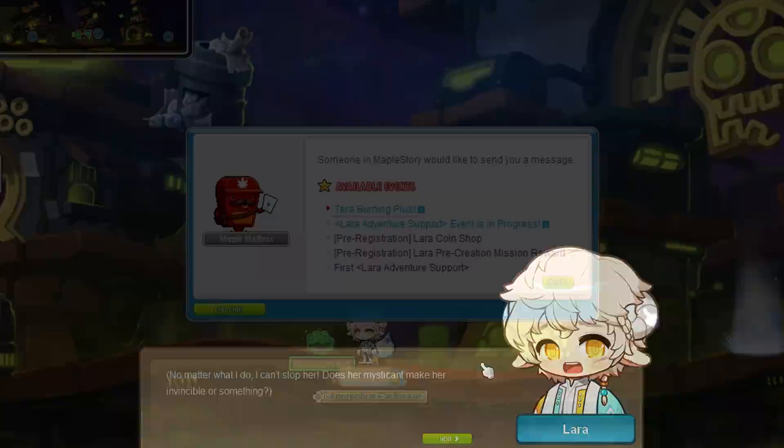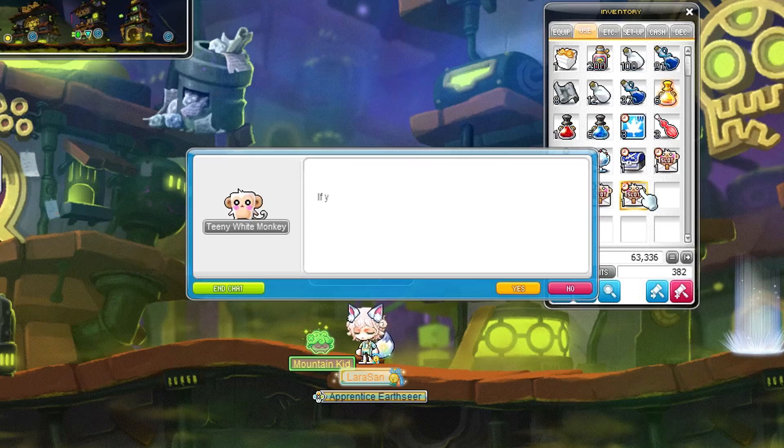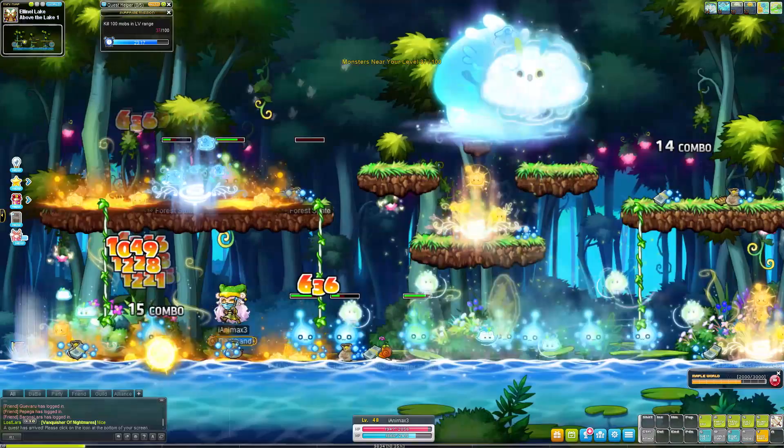With first job done we crank things up a notch and we are now level 32 by the time we leave the starter area. Make sure to take a look at your event quest notifier at the left side of your screen as there will be a level 30 support gift waiting for you. This gift contains a free level 30 equipment set and some inventory slot coupons. Reaching level 30 we unlock team dungeons and there is only one thing we say to those — not today.